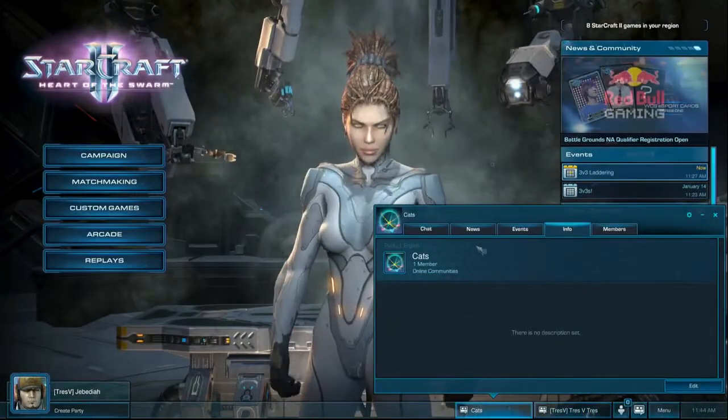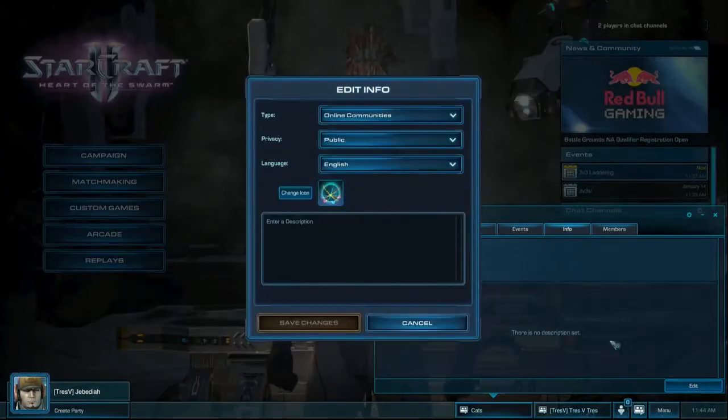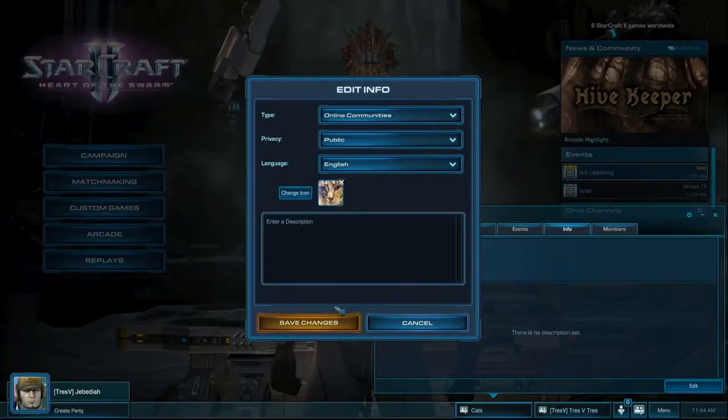We've also wanted to give our social groups even more character, so we've added the ability for groups and clans to have custom icons. Represent your team and stand behind your symbol as groups and clans will be much more easily identified.